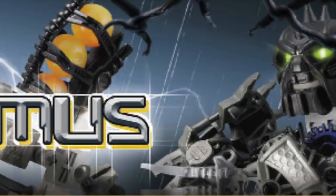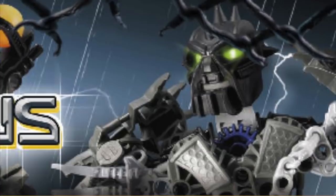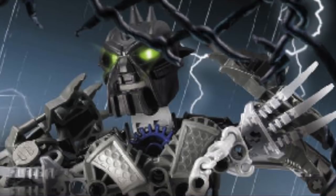The death of their fellow Toa and the fearful power of the Ignika shocked and terrified the remaining members of the group, who hurriedly returned the Mask to its chamber and left in fear and awe. Only Jovan, leader of the group, chose to stay. Giving up his power for the greater good and becoming a Turaga, he settled amongst the Matoran who lived near Mount Valmai, his destiny fulfilled, and the utter destruction of the universe averted.